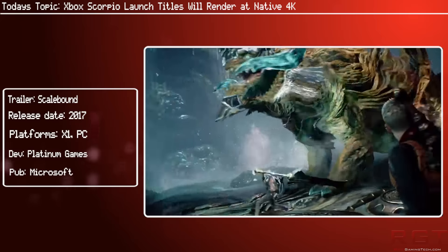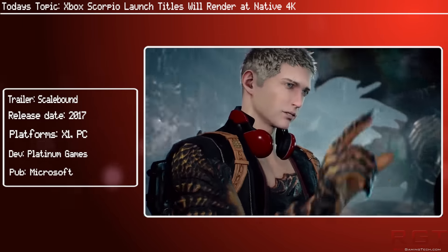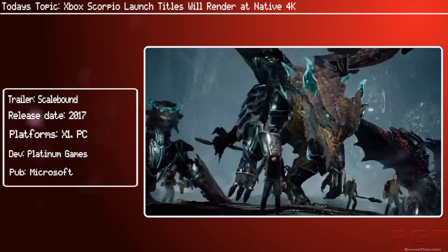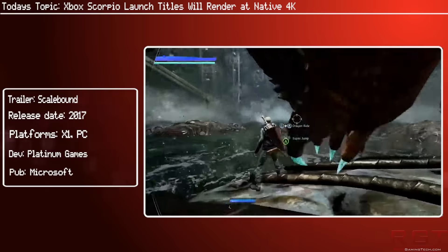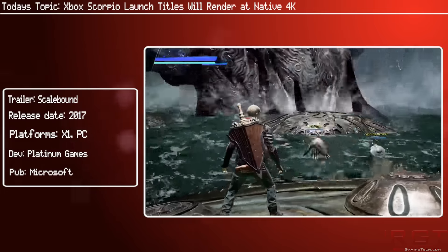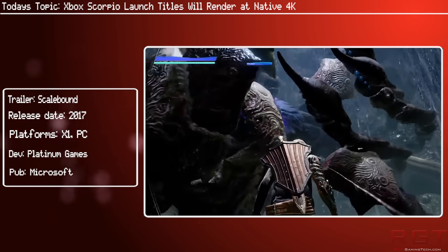We all know that with the PlayStation 4 Pro, it will be upscaled via checkerboard rendering to 4K — so it's not native 4K. But it seems that isn't going to be the case with Project Scorpio. Shannon said any games they're making that they're launching in the Scorpio timeframe, they're making sure they can natively render at 4K.